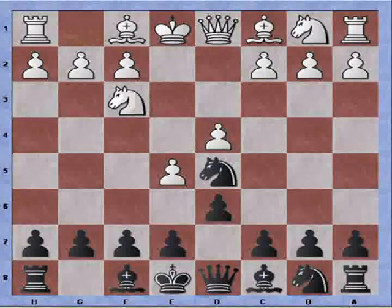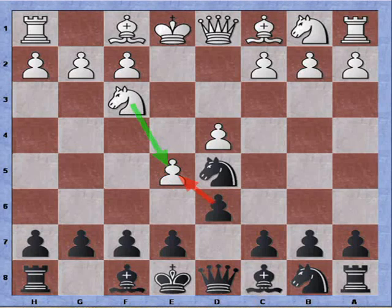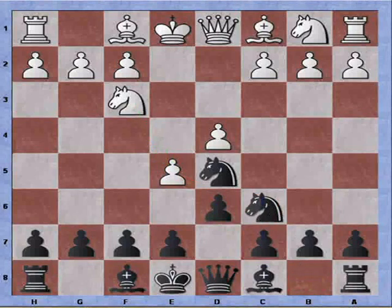White plays knight to f3. If we exchange now, white will still have a nice knight outpost on e5. So I'm not exchanging, although that's playable. I play knight to c6 instead.